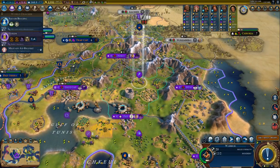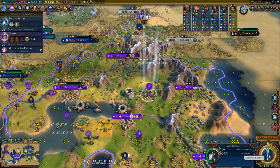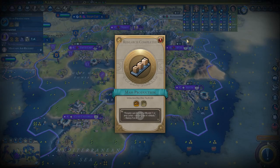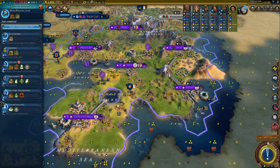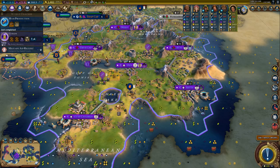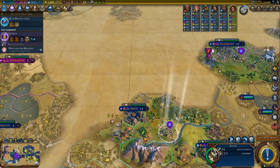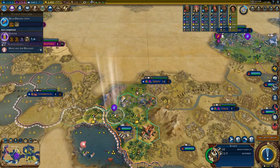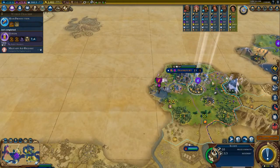Trading with Gilgabro is worth it so much. Lumber mill. Wow, even more era score! I'm actually researching much faster than I can build. Muskets.